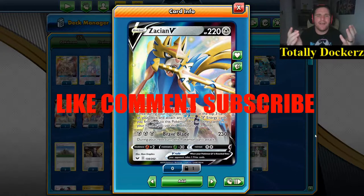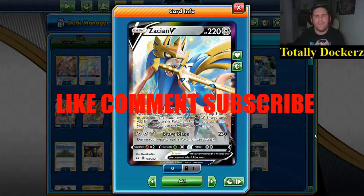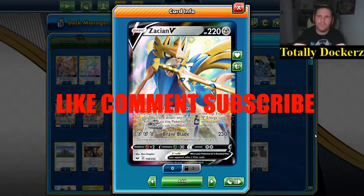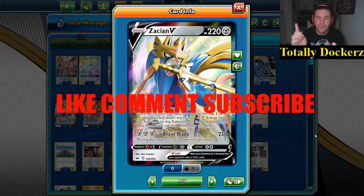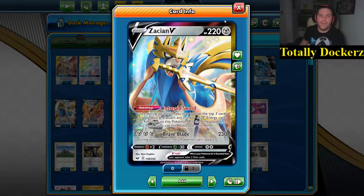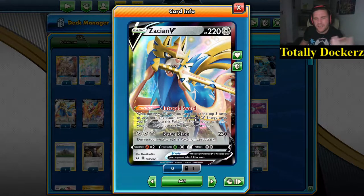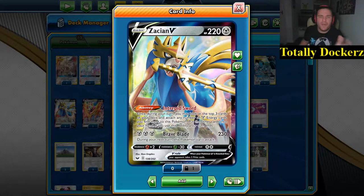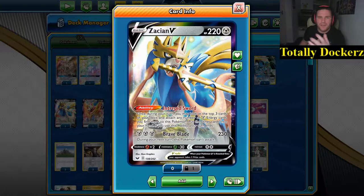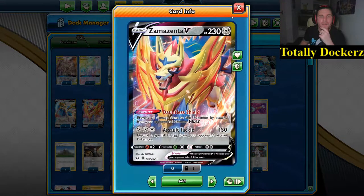Welcome back to the channel. Today I'm dealing with a Rebel Clash style metal box - quite fun, lots of little integrated complicated pieces. We've got to have the big boy in here: Zacian V. We all know what he's about - Intrepid Sword, look at the top three cards of your deck, attach any energy you find there, end your turn. The other cards go into your hand. Brave Blade: three metal energy, 230 damage, but during your next turn this Pokemon can't attack.